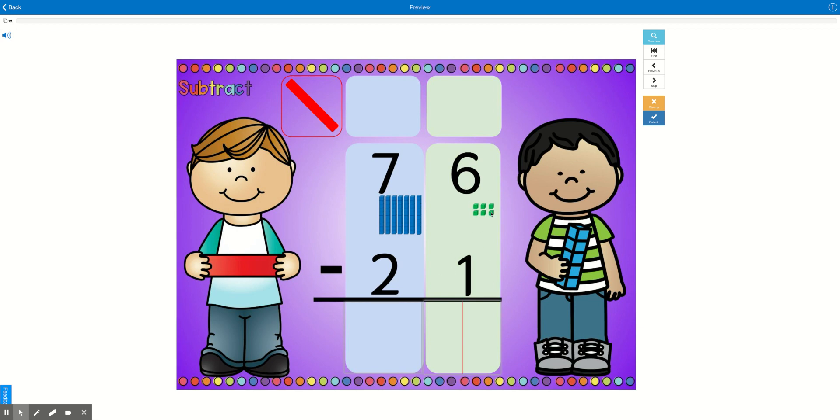If the answer is yes, then imagine yourself giving one of those cookies away, and you just write how many are left over. You're going to ask yourself, is there more on the top or is there more on the floor? Here we see that six is more than one. So if there's more on the top, no need to stop — we're just going to subtract. Six minus one is five. Now we go to our tens place and seven minus two is five. So 76 minus 21 equals 55.